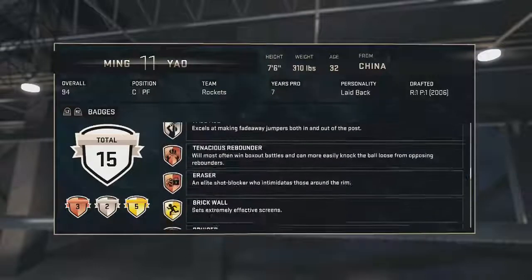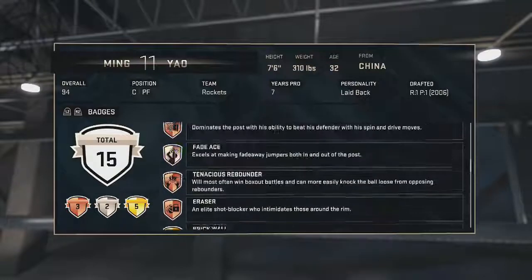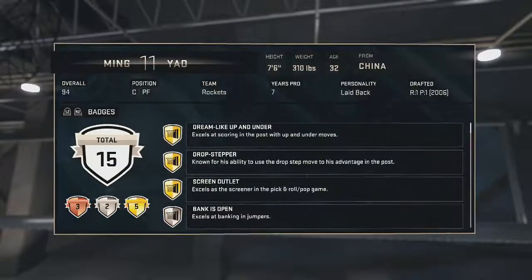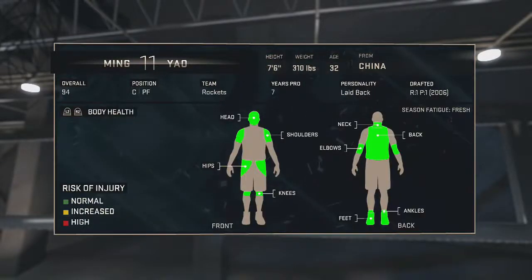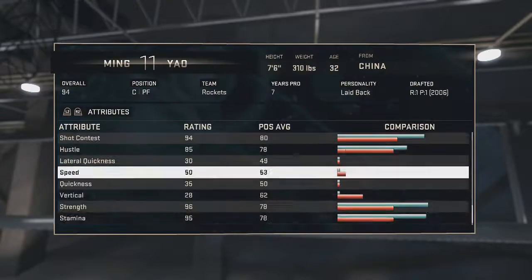He comes with only five gold badges, which is a bit disappointing. Especially since he doesn't have Gold Tenacious Rebounder — that would be a good one for him. He's still got some gold badges, but I'm pretty surprised he doesn't have something reflecting his body health issues.